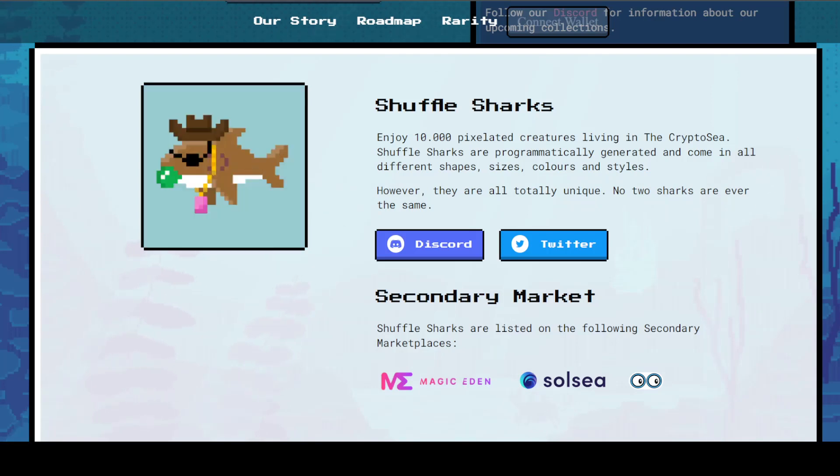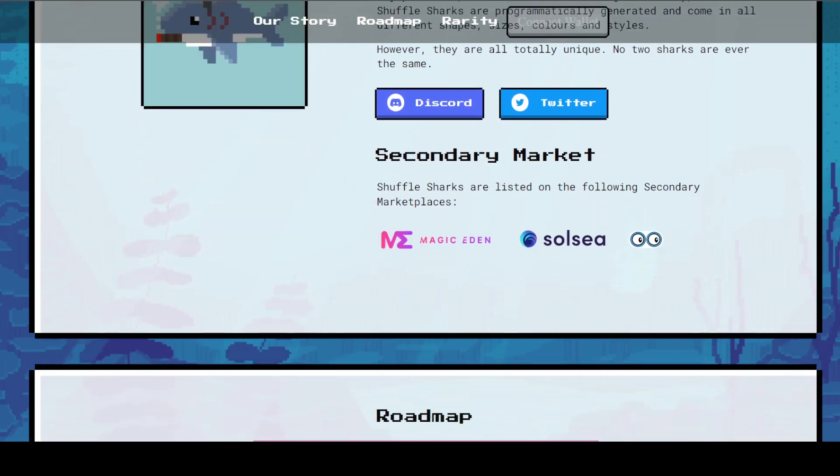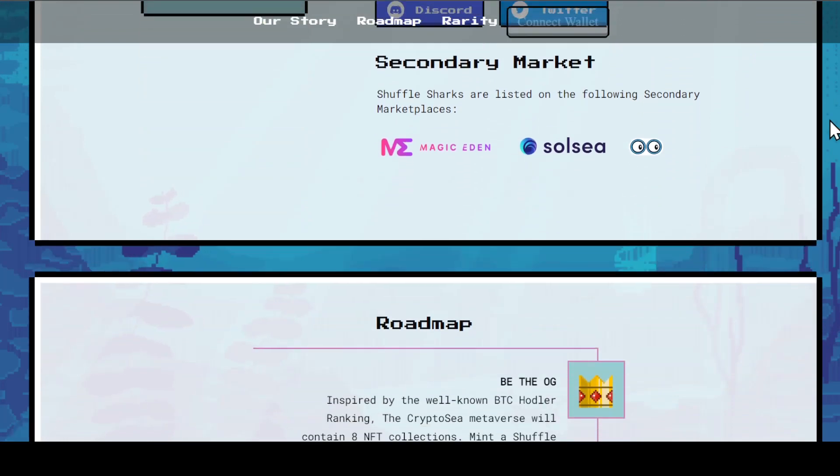All Shuffle Sharks are totally unique — no two sharks are ever the same, which makes them rare. If you're looking for a place to buy the sharks, they do have a secondary market. Shuffle Sharks are listed on the following secondary markets: Magicated and Soul C.